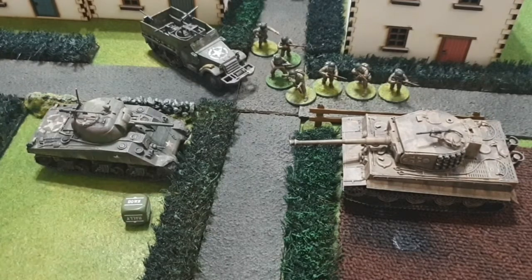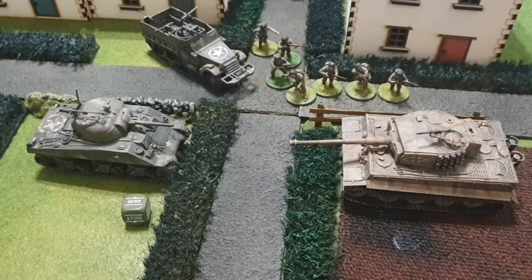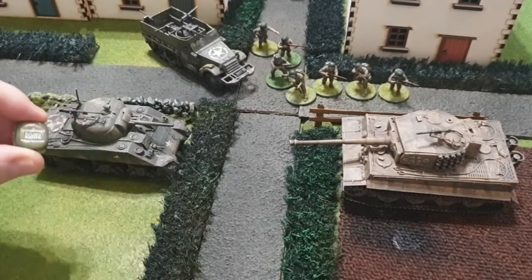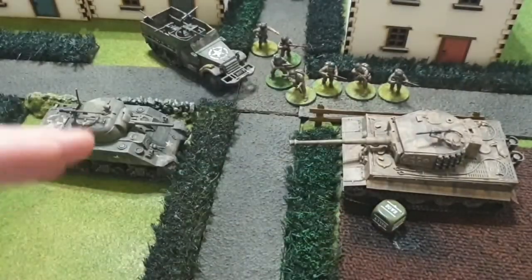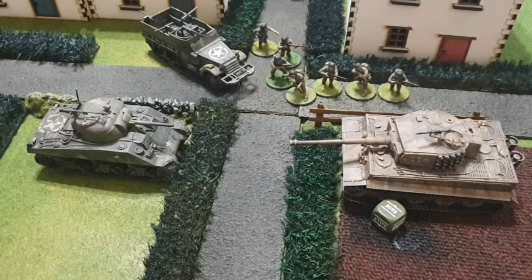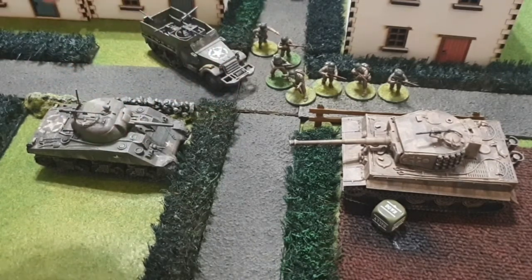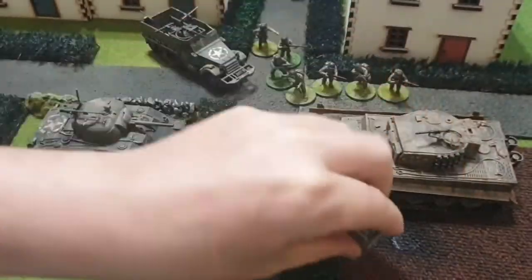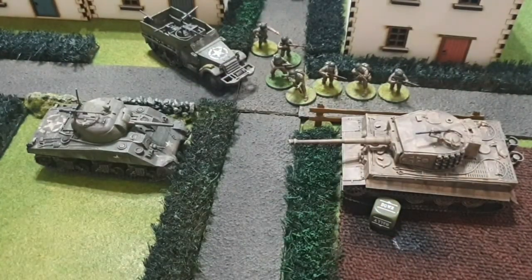The down order: vehicles cannot go down like troops. If you say you're going to shoot at a vehicle, you cannot put them down. The only time a down marker is used — as you just saw — is to show that the vehicle cannot move, it's been stopped in its tracks, or it's taken other damage and cannot do anything for the rest of that turn. The dice comes out and goes to down to show that's the end of the tank for this turn.